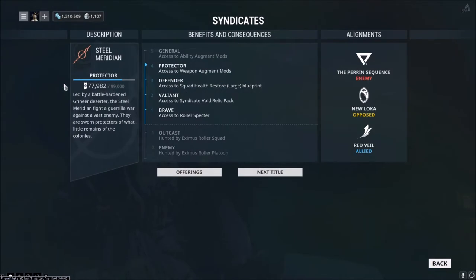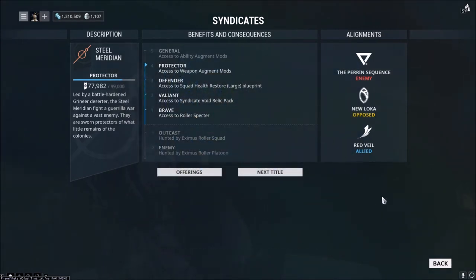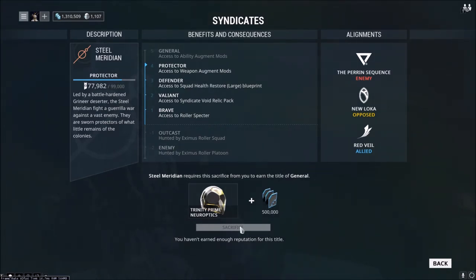I'm going to go over to Steel Meridian since I'm almost to the top level as a General. As you rise up through the ranks, there are going to be more complicated sacrifices you have to make. My next title is General — I've already reached the 99,000 threshold a few times but spent syndicate points in the store. I would have to get a Trinity Prime Neuro Optics and give them 500,000 Credits, which is quite hefty. You actually have to build it and then give it to them, so the time and RNG involved can be challenging.